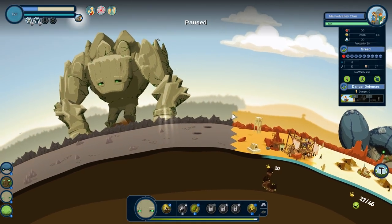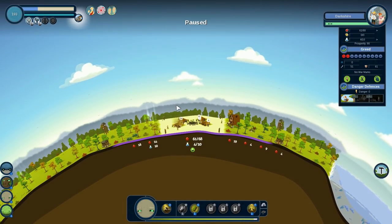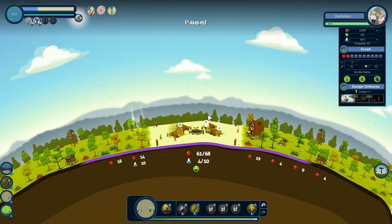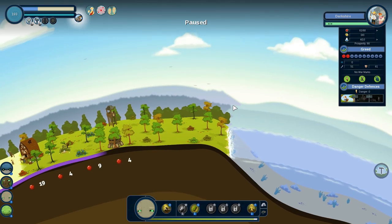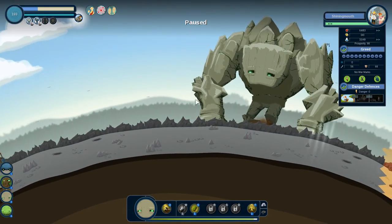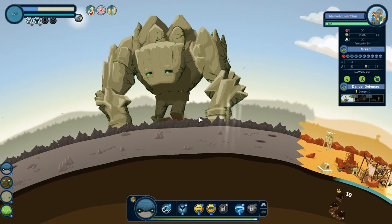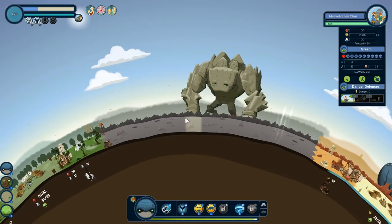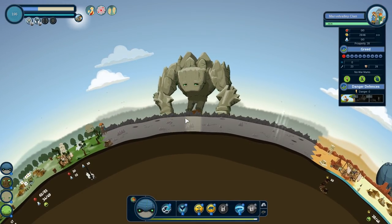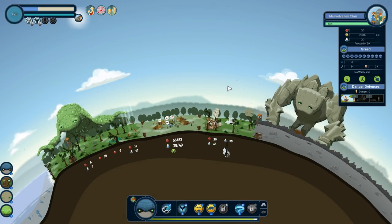We're going to let these guys continue to grow. I don't want to give them too much more out of fear that they will grow in greed. Their greed is going to continue to go down, and then we'll come boost them in a little bit. Prosperity is 66. Prosperity is 98 — they're going to totally hit 100. What's this prosperity? 28. I think we can do it. This is taking way longer than I expected — I'm glad we're only doing a 30-minute game.